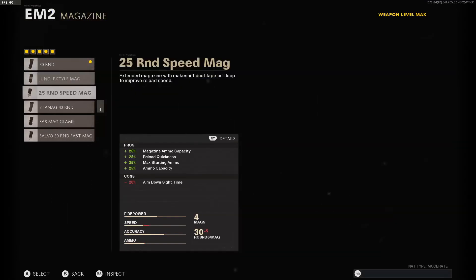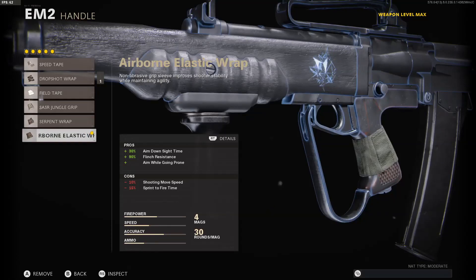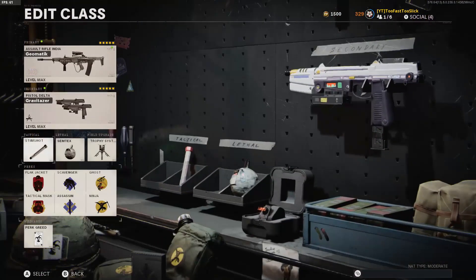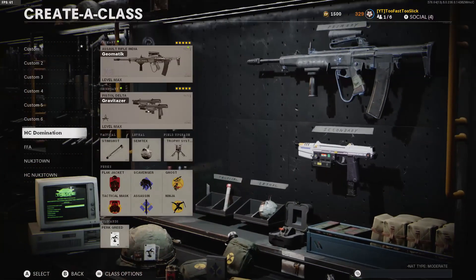Magazine is the 30 Round so we won't get the ADS penalty. Handle is the Airborne Elastic Wrap — that's the fastest ADS time; I think ADS time is better than sprint-to-fire time, but that's just my opinion. Those are the perks as well, and I'm rocking the Dual Wield pistols. Hope you guys have a blessed day — like the video, comment something down below, peace out.